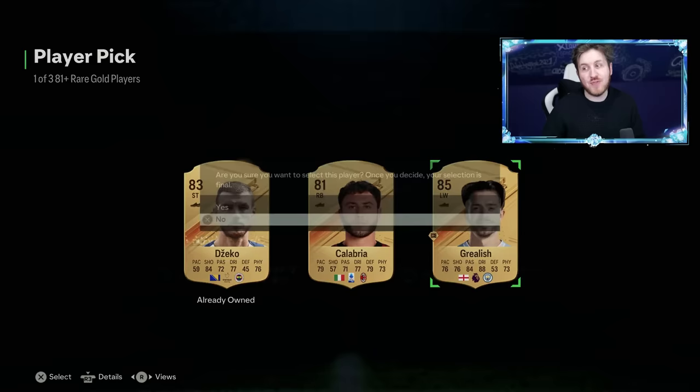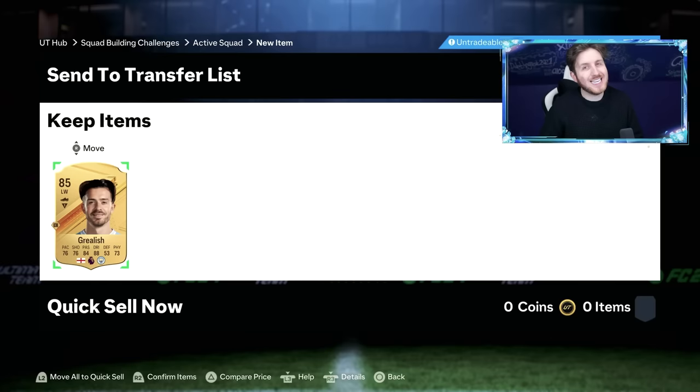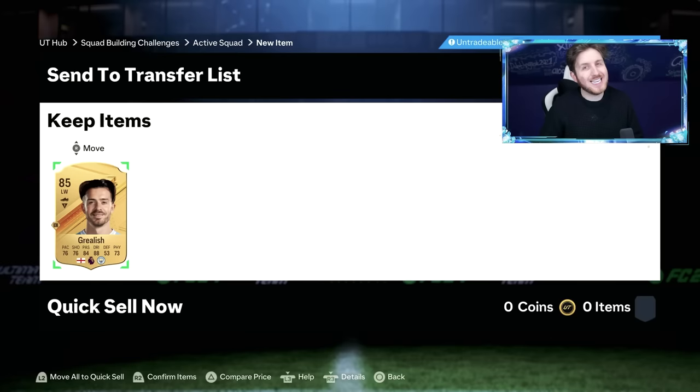As you can see, we get an 85 in the very first player pick. So we put this card — which is Jack Grealish — straight into the new Icon Pack.